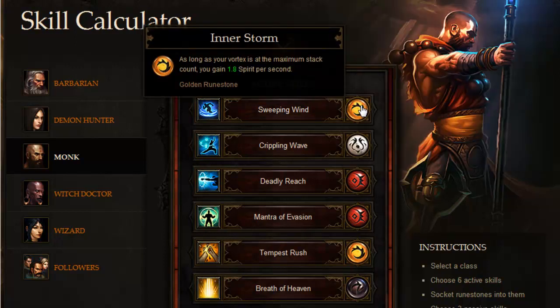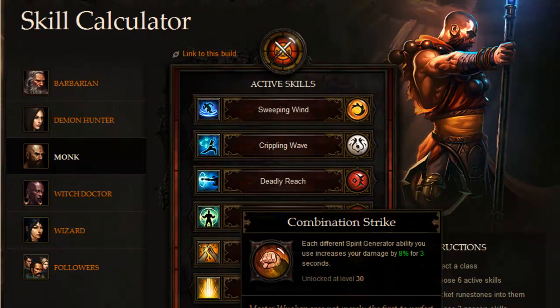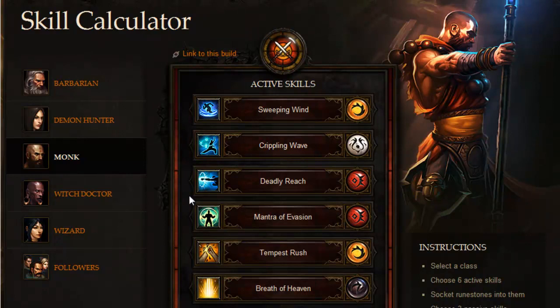I also added the Inner Storm runestone for Sweeping Wind: as long as your vortex is at the maximum stack count, you gain 1.8 Spirit per second. I'm going to explain these three Spirit Generators one by one and show you how they synergize with Combination Strike.